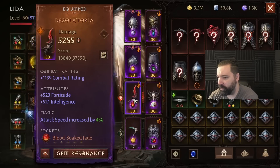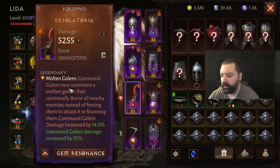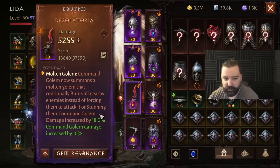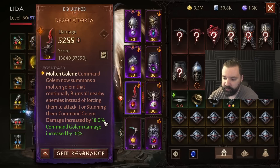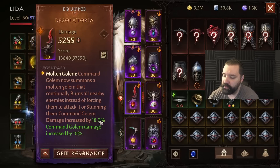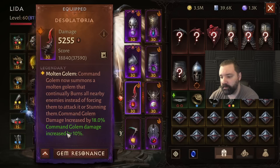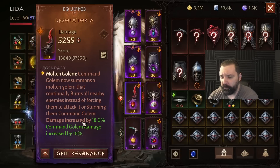You can see I'm using Desolatoria now — this gives you the molten golem, pretty common. I just want to take a look here: this is the essence mastery level, this is the bonus that you get for collecting essences and completing that. So this is 18. This line here with the command golem damage increase is from being awakened, having a rank 10 gem in the slot, and then purchasing a Dawning Echo.